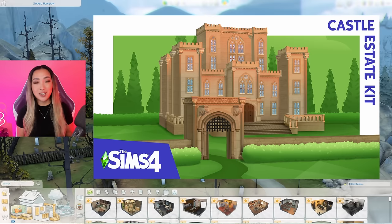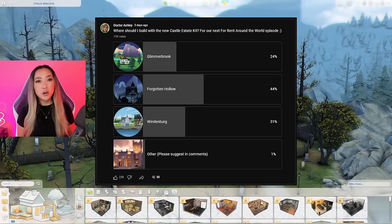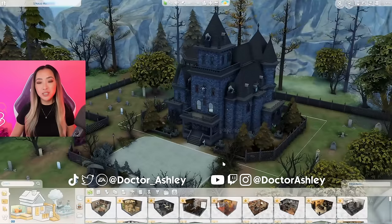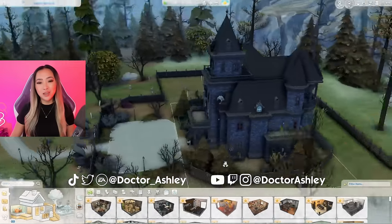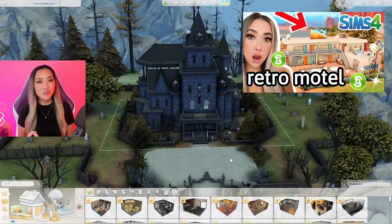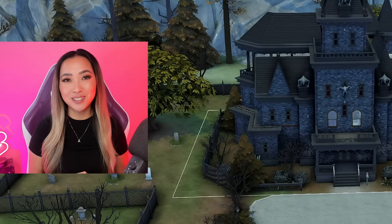The Castle Estate Kit just came out recently — it's a build-focused kit that allows you to build castle exteriors. It doesn't come with any interior furniture, just exterior build assets. I put up a poll on my community tab asking where I should build with this new kit, and the majority voted for Forgotten Hollow. That got me thinking that Mr. Vlad is probably pretty lonely living in this huge mansion all by himself, and it was about time he became a landlord and converted his home into a hotel. We've already made a motel and a bed and breakfast in this series, but we haven't yet made an actual hotel.